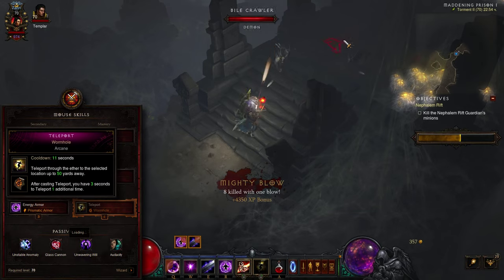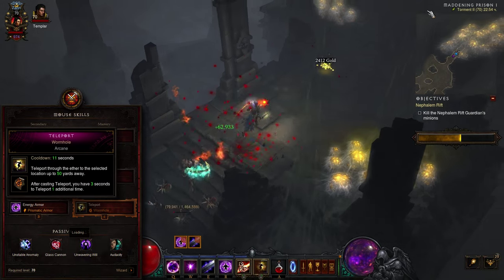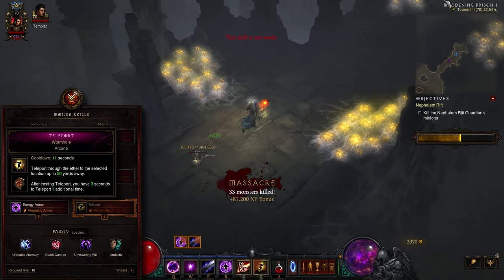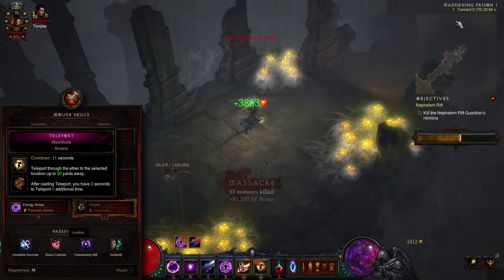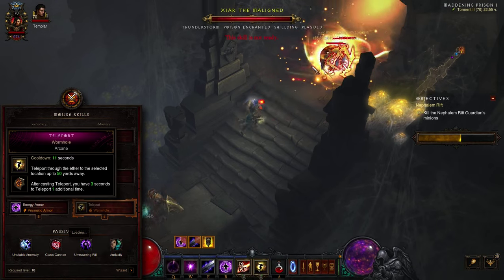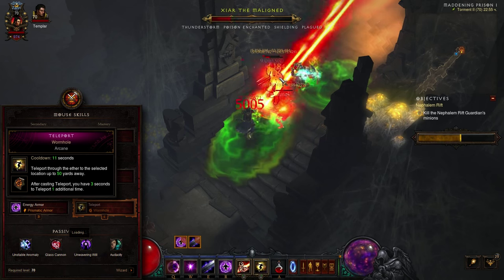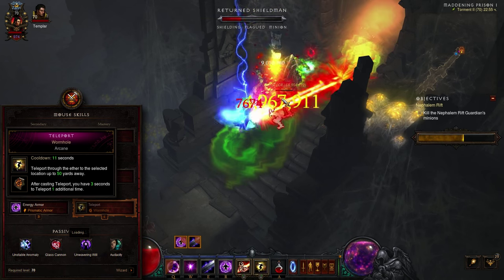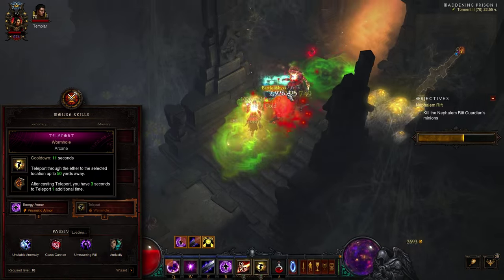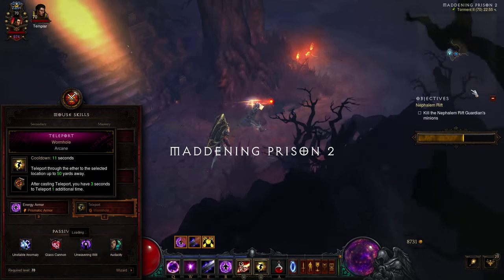To evade dangerous attacks, seek out the next pack, and for general mobility during rifts and bounties, Teleport will take a permanent spot in your farming setup. For additional speed and flexibility, take the Wormhole rune. This choice will allow you to jump twice for the price of one cooldown. Once you learn to play the 3-second availability window of the second teleport to open doors and cut corners, your early game mobility will only be rivaled by a Demon Hunter.